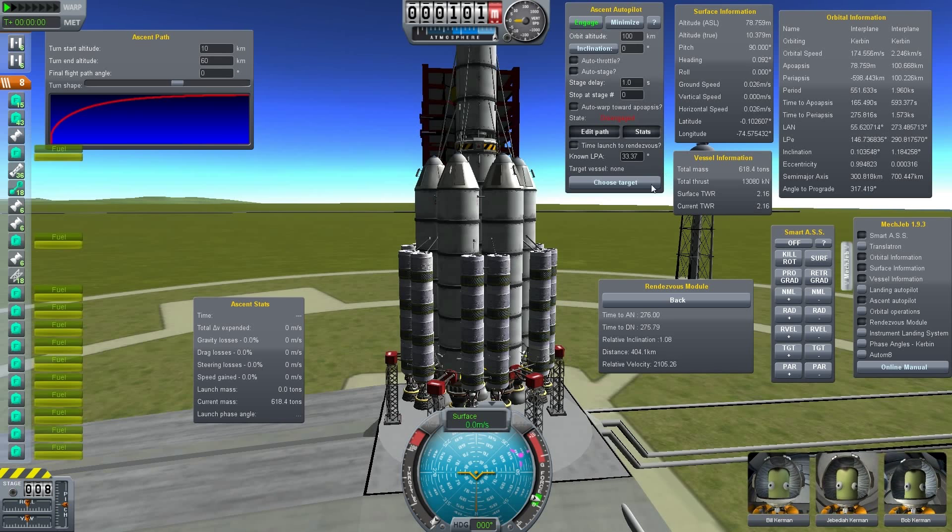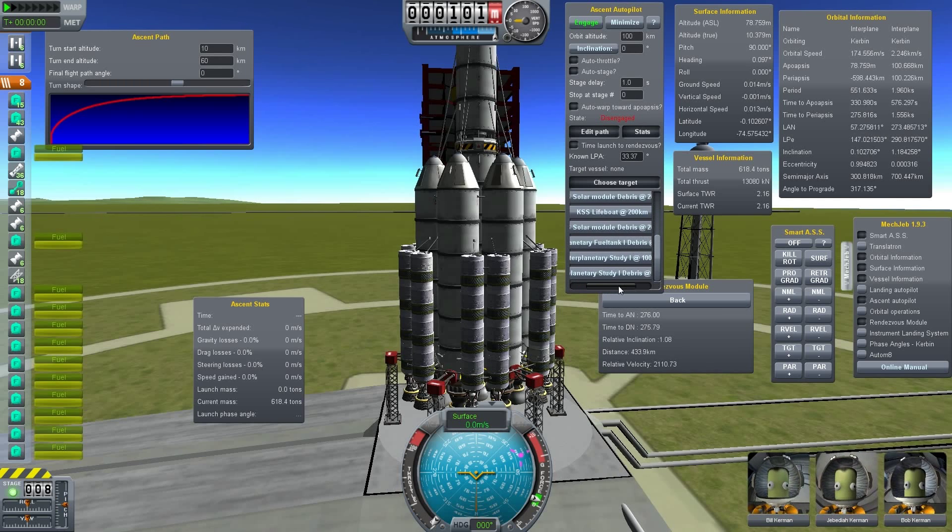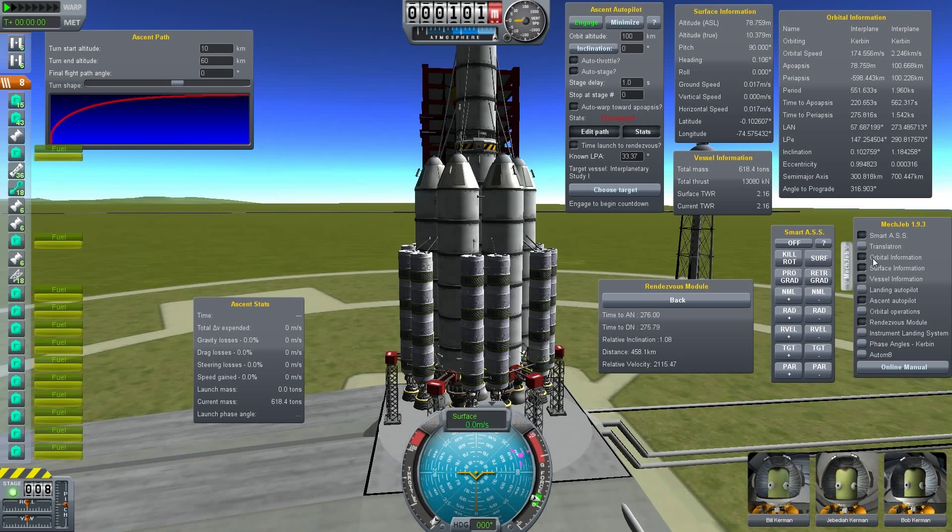The LPA is used when you use the 'time launch to rendezvous' button, because then you enter the LPA and choose your target. The good thing is, if you do a test flight and finish your circularization burn, this launch phase angle will be automatically saved by MechJeb for your next start. So all you have to do is end flight and restart, and MechJeb already knows your LPA needed for a 100km orbit rendezvous.